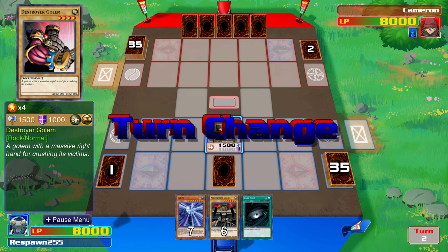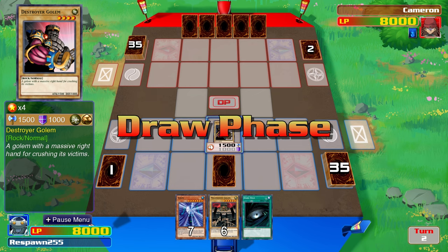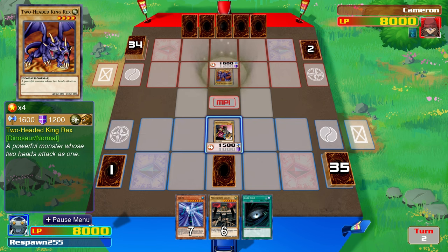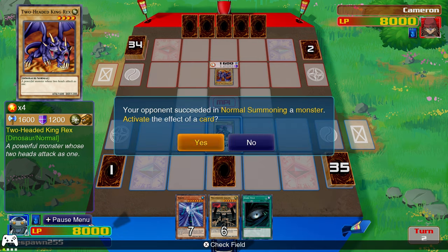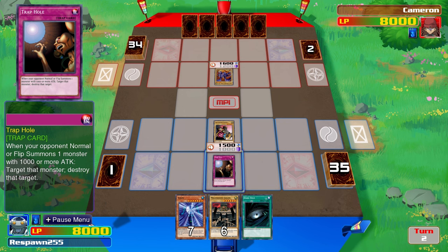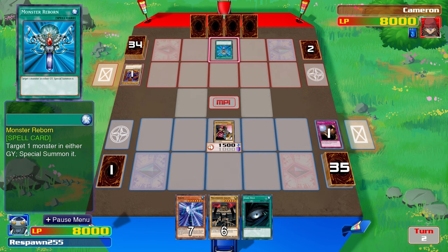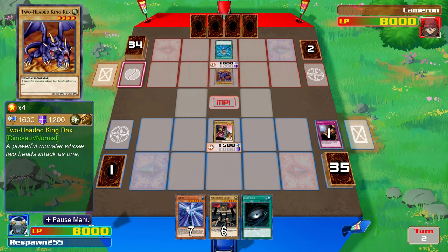Destroyer Golem has come to the field. Raptor draws Two-Headed King Rex — not a bad card. Now there is a Trap Hole on the field, and the Paradox Brothers do activate it. So Raptor drew one of his better cards to attack with on his first turn, but he's lost it straight away. And he plays a Monster Reborn to get it straight back.